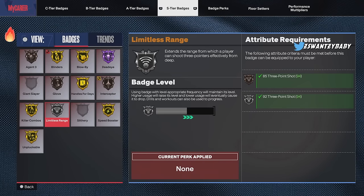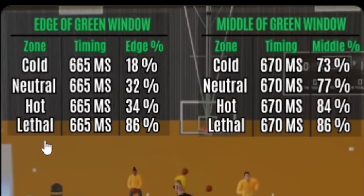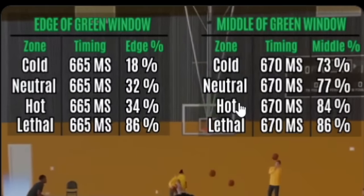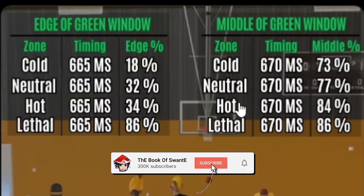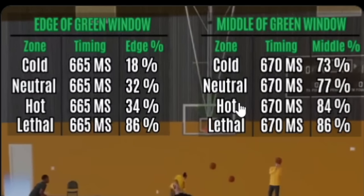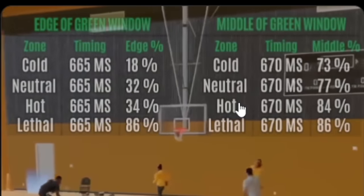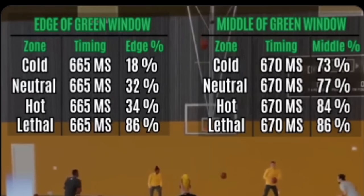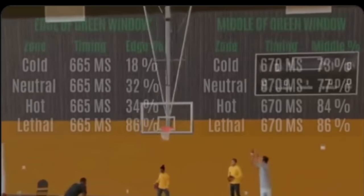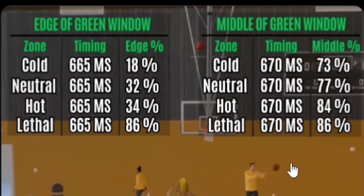This is a rebirth build — I did all these badges in two hours. Get your lethal hot zones. 2K Lab did a test — you have to at least get your hot spots before you play online. It will be way easier to shoot on every build. Get your hot spots — stop making everyone miserable because you're too lazy to get them. Get the lethal purple hot zones. You have to do the Art of Shooting drill — I think it's open about twice a week. Let me know your favorite jump shots in the comments below.